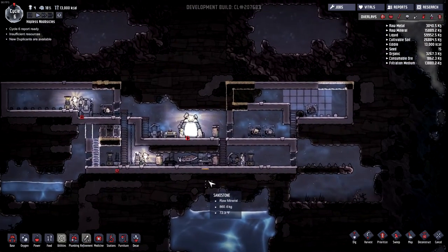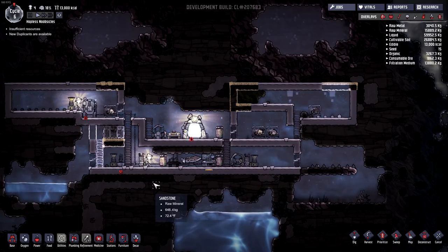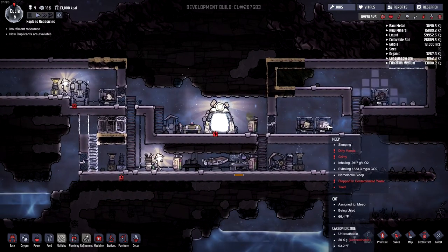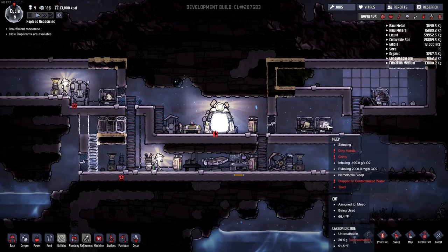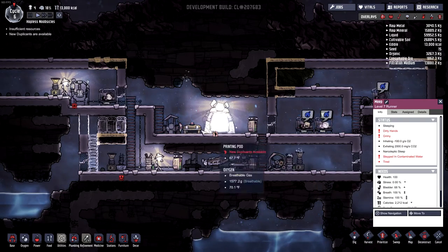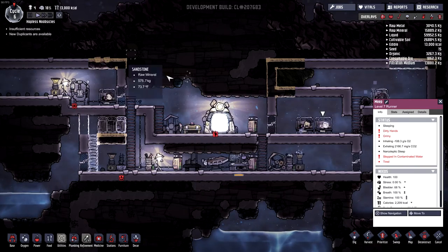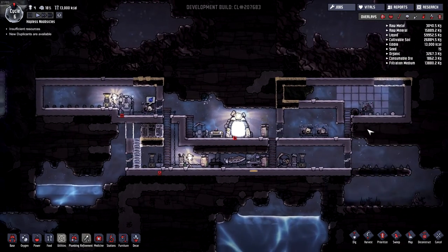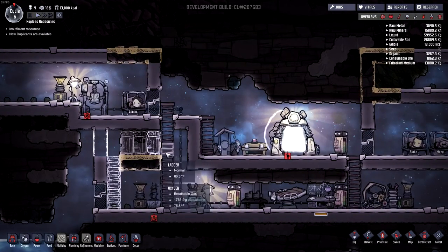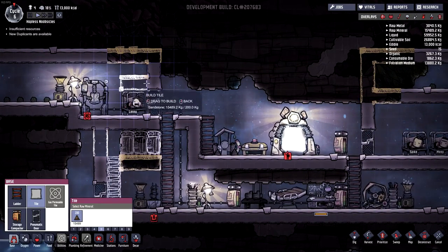That's the end of cycle six. I've made some big improvements to this base. Meep stepped in contaminated water, tired, grimey — but I think they should be doing quite a bit better now. Look at this — they've got their own rooms and stuff. It seems like that would work out. Some of them even have lights.